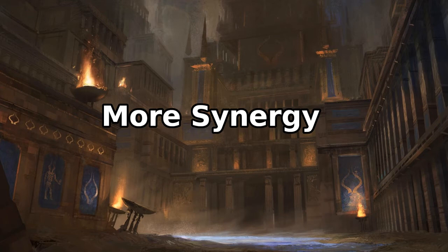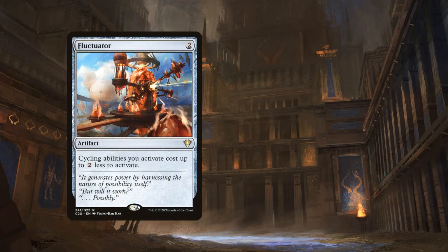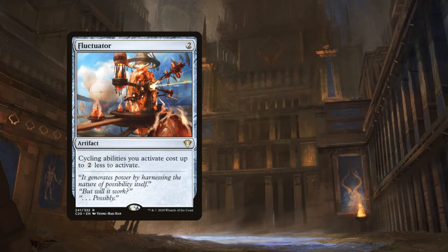Outside of tokens, we have other cycling synergies in this deck. Fluctuator is an artifact that costs 2 and reduces the cost of cycling abilities by 2 mana. Note it doesn't have a maximum reduction — unlike some effects that can't reduce costs below 1, Fluctuator can reduce cycling costs to 0 mana, provided they don't have any colored mana in the cycling cost. This is a cycling staple.